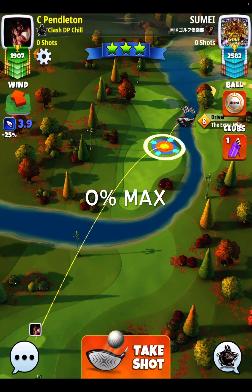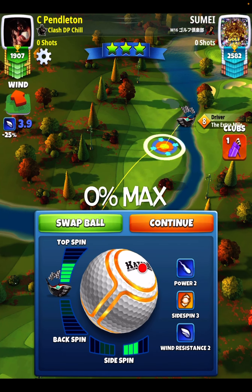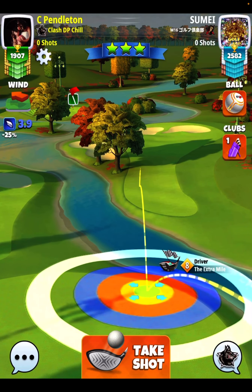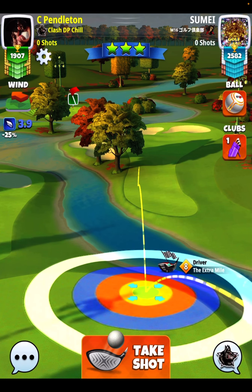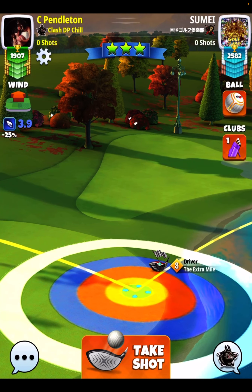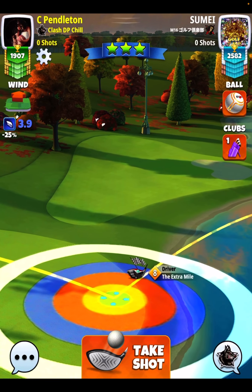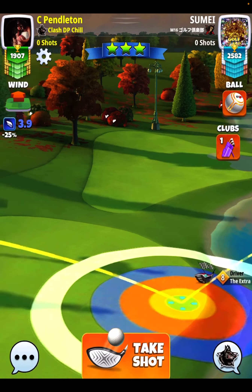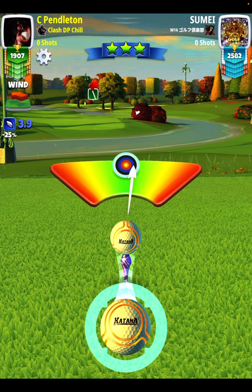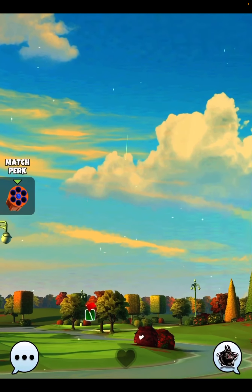We're going to be bringing our Katana and basically our Extra Mile here, our Thorn, and a wedge. It depends on your rollout on the drive. You can see here I'm going with three bars of side spin to the right combined with five bars of top spin. On this wind angle, the second shot plays more consistent with the wedge if you can get enough distance on the drive to play it with the wedge.